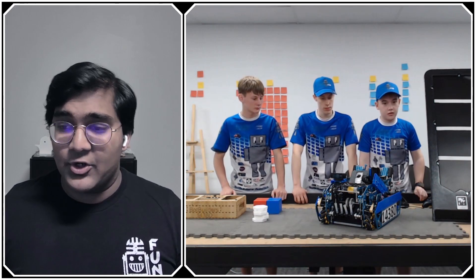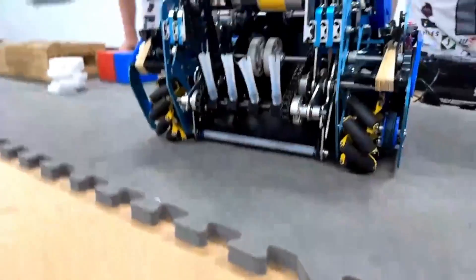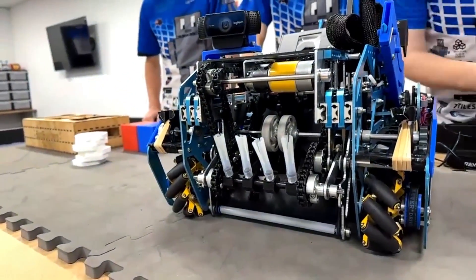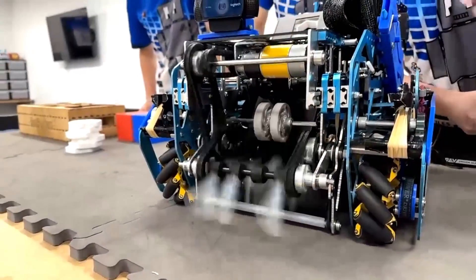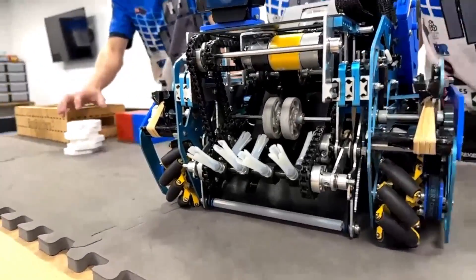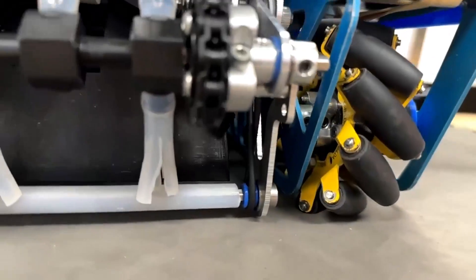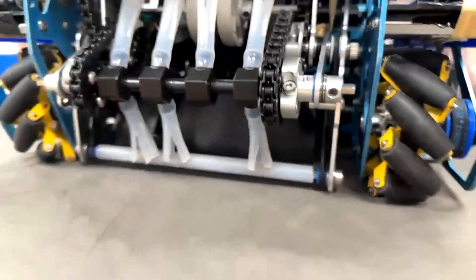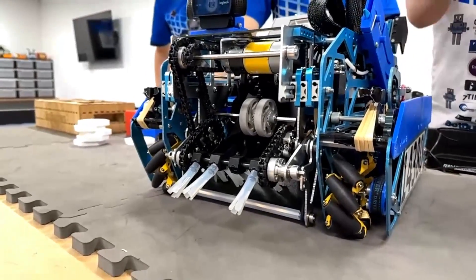Let's jump right into the intake. You guys have that active intake design — walk us through it. So we have the active intake that spins this way. We have a counter roller at the bottom with an inverted o-ring that spins it. The counter roller is actually spinning without a servo moving it — this is due to the inverted o-ring that spins it in the opposite direction.